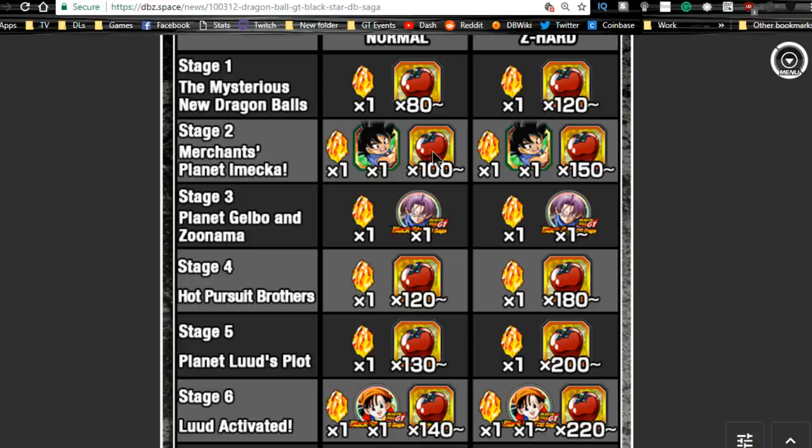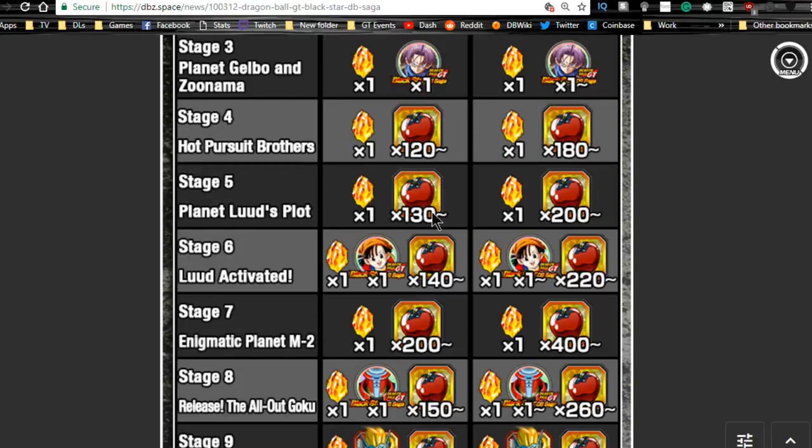I don't really recommend the grind to feed the Super Saiyan Goku GTs because none of those are worth it in my opinion, but at least get him to super tech 10 and doken awaken him — he's not a horrible unit but not someone you'll primarily run. Stage three, Planet Gelbo and Zunama, is where the Trunks metals are going to be, so go ahead and grind that out.